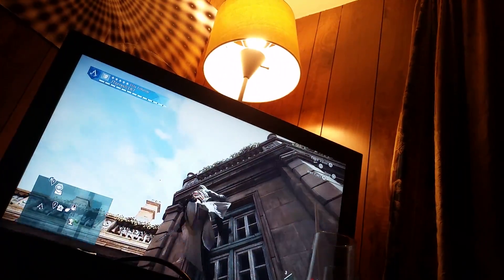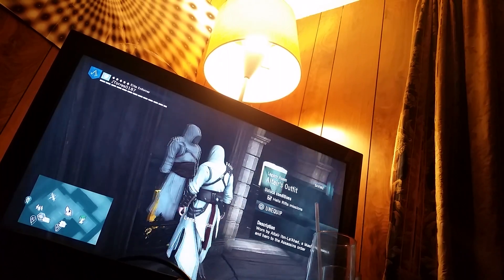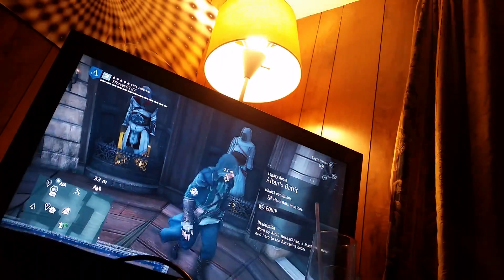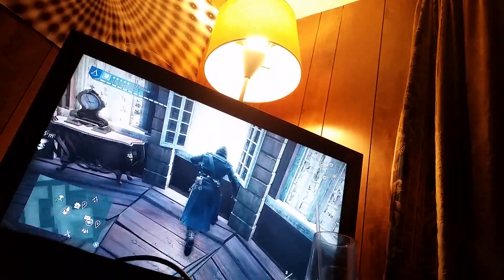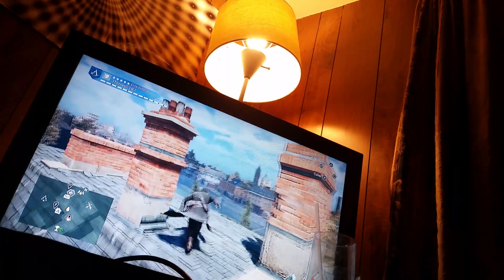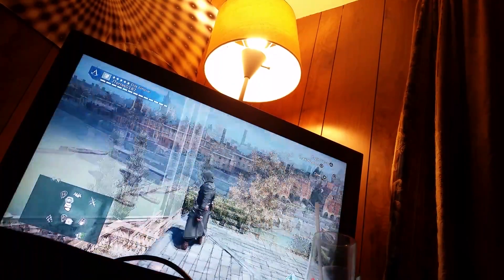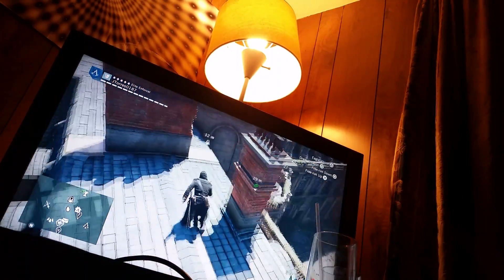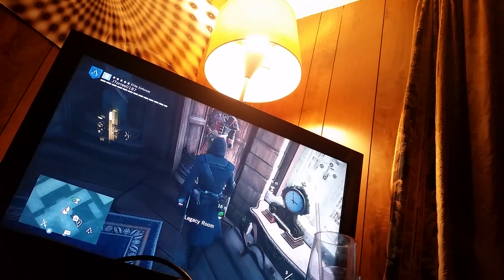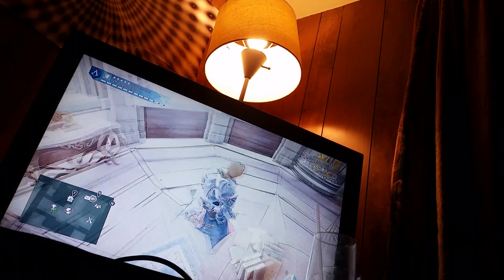We'll go up to my little equipment thingy right up here — hop in there, there it is. This is the assassin outfit. I never really wear this but it's my favorite right now. I did this because I don't have Assassin's Creed Syndicate yet, so this is like the closest I could get to the Syndicate outfit — I really like Jacob's outfit.